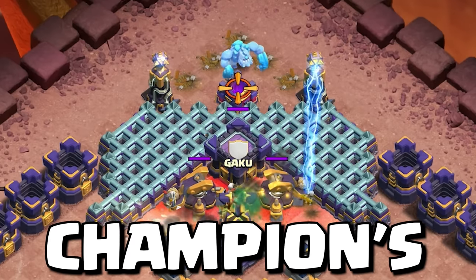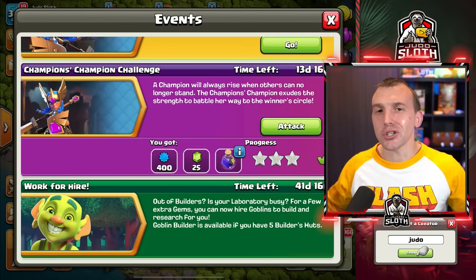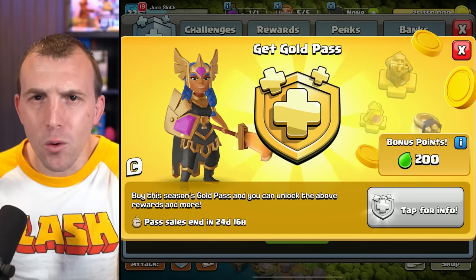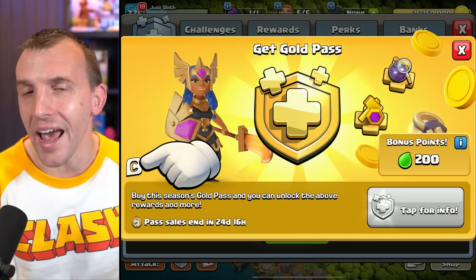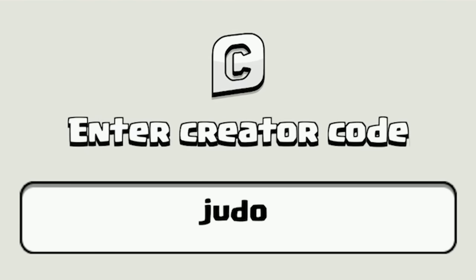Easily 3-starred the Champions Champion Challenge with this tutorial. The event attack showcases the new hero skin available in the gold pass. If you are purchasing, you can press C to enter a creator's code beforehand — my code is Judo — and it helps to support the channel massively, so thank you.